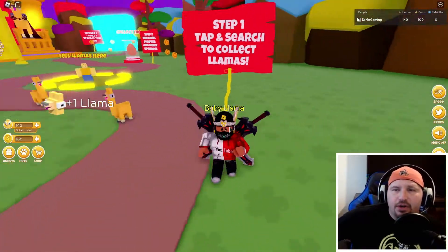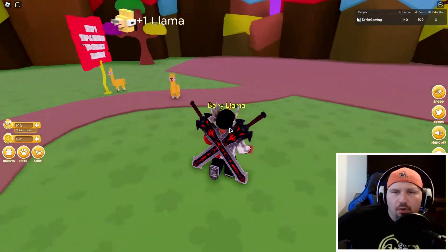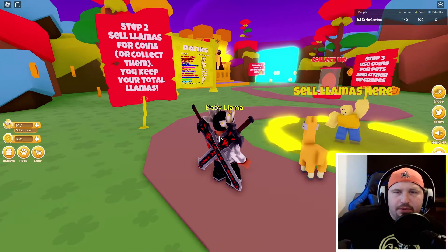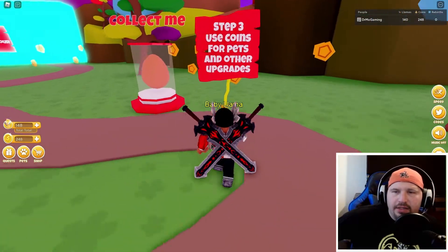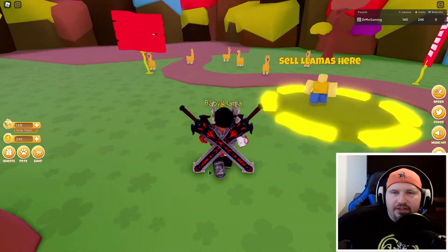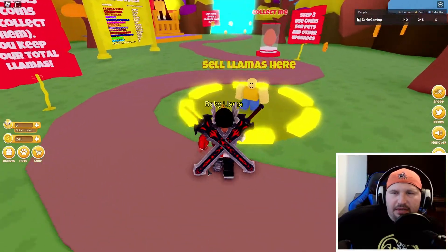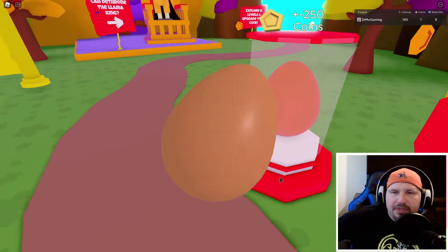Step one: tap and search to collect llamas. I collected five llamas. Step two: sell llamas for coins to collect — you keep your llama total. Step three: use coins for pets and other upgrades. I have 248 coins but need 250. Let me get a couple more llamas. I'm at 251 now — let's go back and open up this pet.